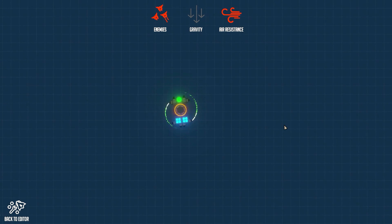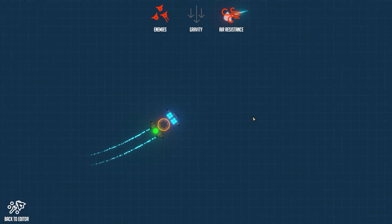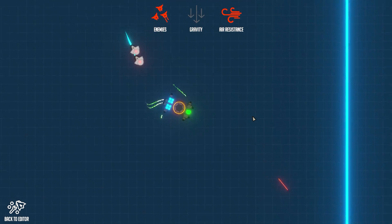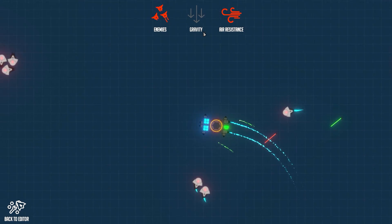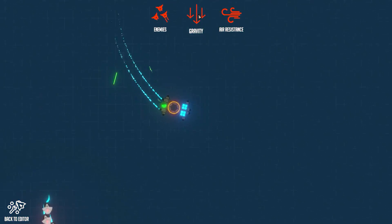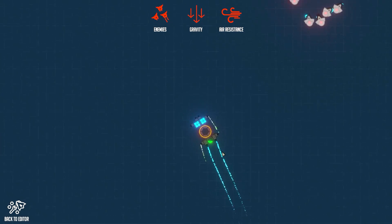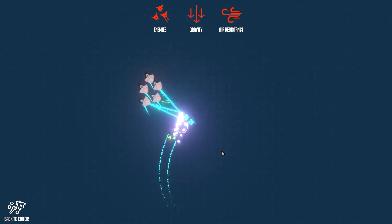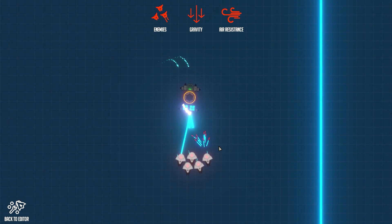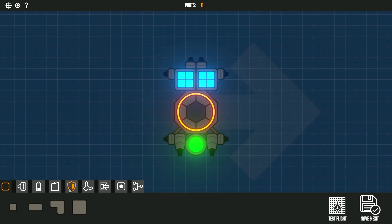We can turn A, and we can turn D, and then if we go W we can go forward - that's amazing! And then S goes backwards really slowly. We're getting shot at. We can turn gravity on too - normal gravity, lighter gravity. Running out of fuel pretty quick. So we've got a basic drone but we don't have any weapons and we're eventually going to die here. Yeah, we just lost. Let's put some weapons on this and more fuel.